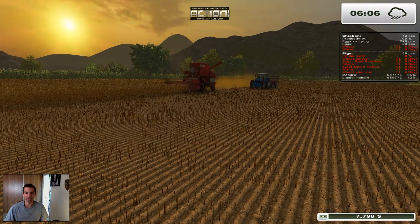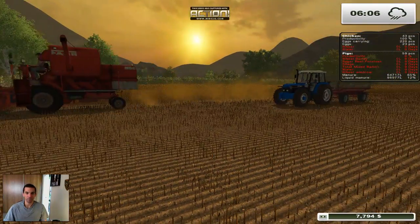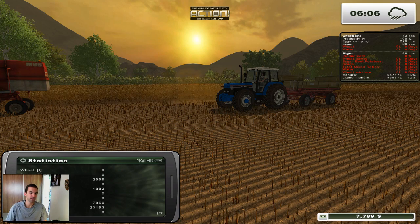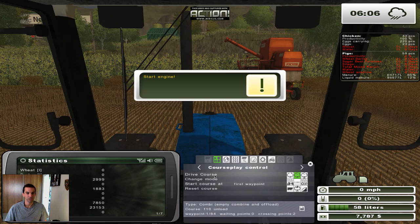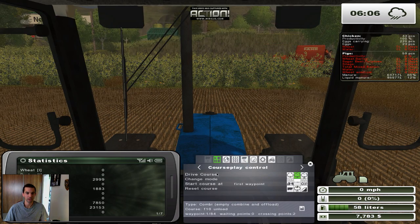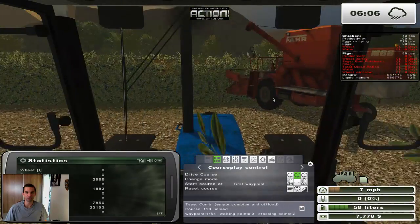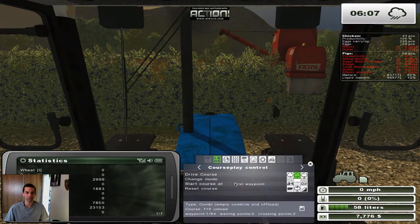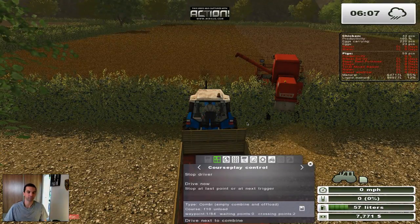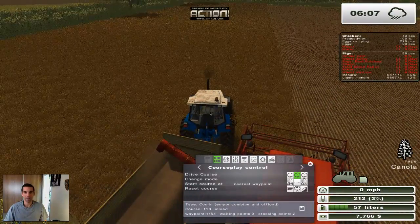So we're down to $7,797. We have 2,999 canola, so that's going to allow us to sell some of that and get some nice change. Last time the price was around $420, and this time we're up at $500, so it's a bit more, which is nice. We're going to be able to make a bit more money from that, which will allow us to do some more things.